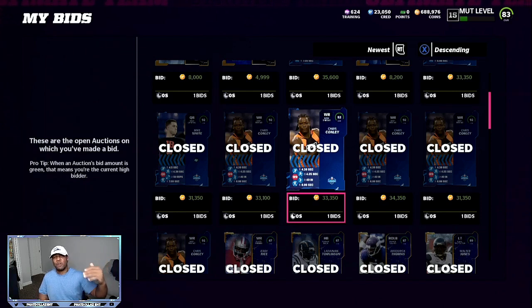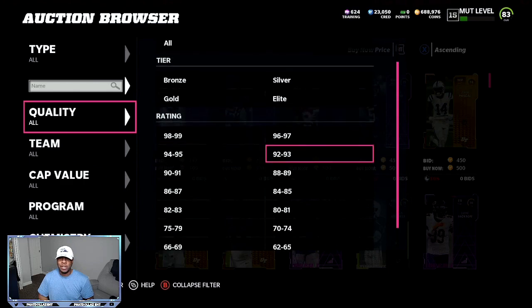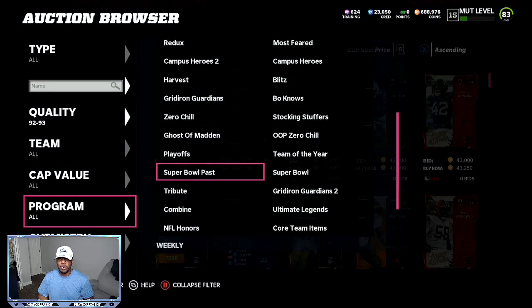Over the next five to six hours prices will drop lower and you'll be making 25 to 30,000 profit. You can get this done three to four times right now and make 120,000 coins. Mix that with the first method and you'll be making almost 20,000 profit each time — easily 350 to 400,000 coins at the end of the day. Step one: go into the auction house. Step two: go down to 92 to 93 overalls.